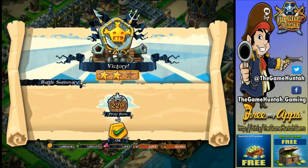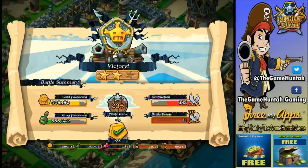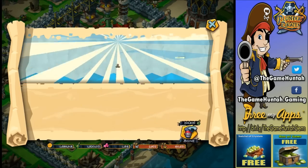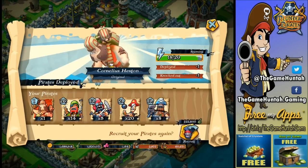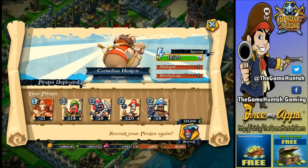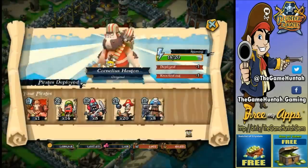Cornelius is victorious! Of course he died, I'm sorry about that. But in general it was a decent attack — we got a lot of loot, almost a million between gold and grog. Cornelius: deploy minus one, knockout minus one. Sorry man, but we're testing you in this episode. Let's recruit the same troops and go to the next battle.